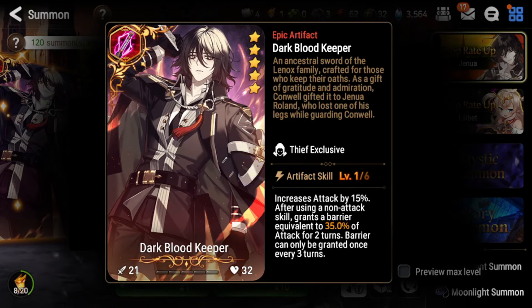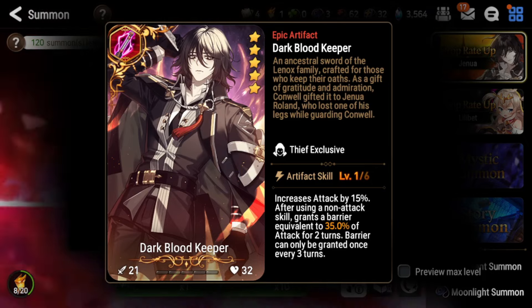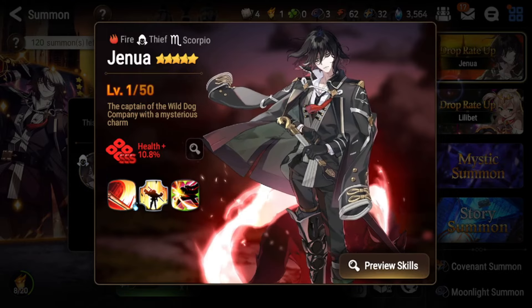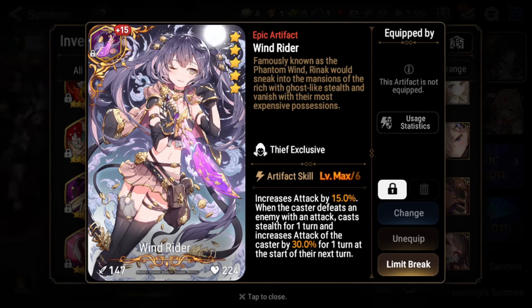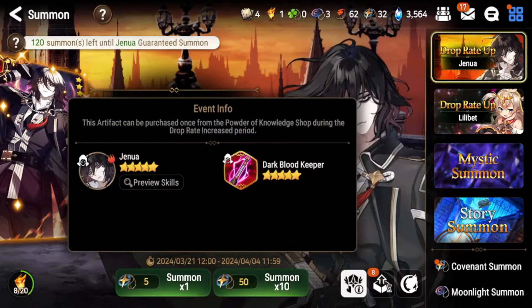For his artifact, Dark Blood Keeper gives you attack, more healing, and increased splash damage, and when you use a non-attack skill — basically only S2 — you get a barrier equal to up to 70% of your attack, granted once every three turns. So when Plan A procs, you get a fat barrier on top. However, it feels like you want him on more damage. For a thief, Wind Rider is probably a better artifact — it gives similar or higher attack scaling based on artifact level, and you get increased attack when you kill a unit, which stacks with the greater attack buff. He also gets stealth from Wind Rider, so he can't be focused down. Wind Rider is likely one of his best artifacts, though his own artifact works well too.